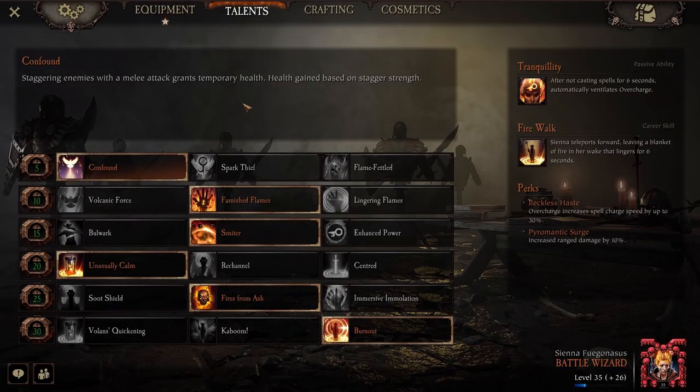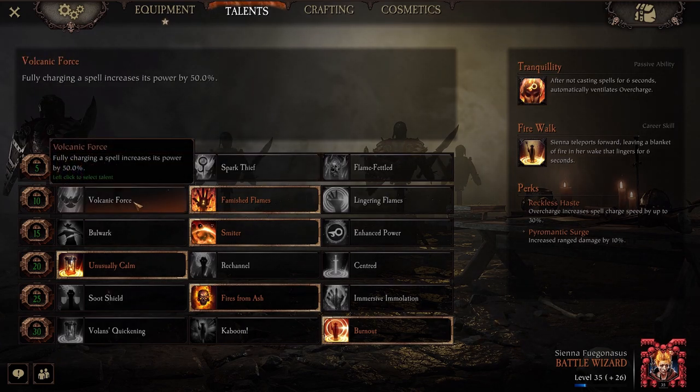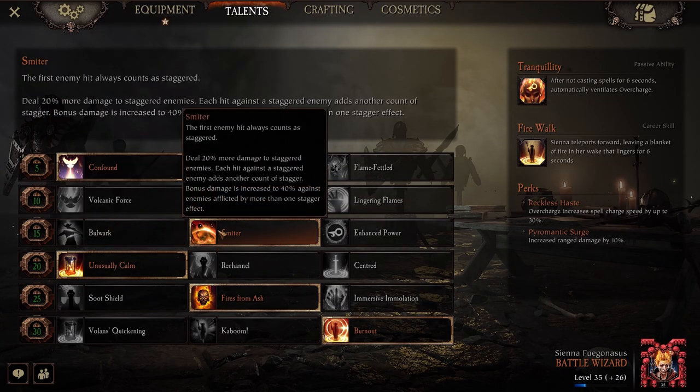Jumping into Sienna's build as Battle Wizard, it's all about staggering, so you do need Confound. Secondary, Famished Flames — don't worry about this, you're not using your staff. I just go Spider because the first hit counts as staggered.